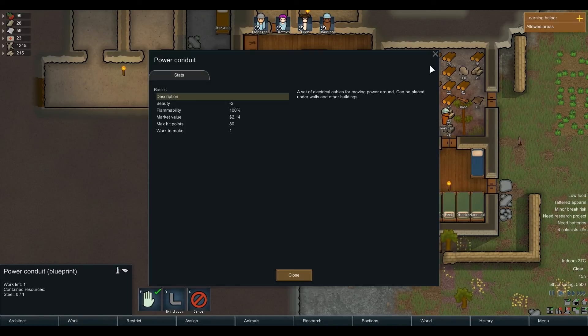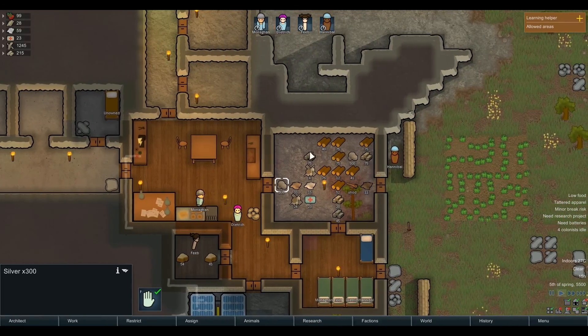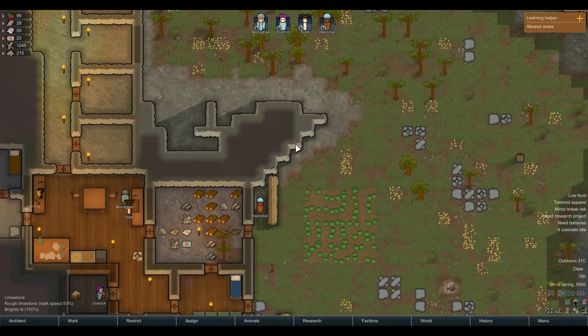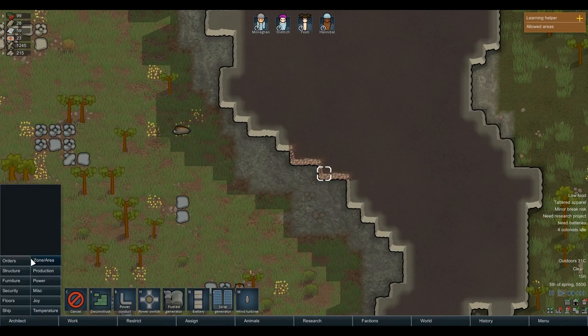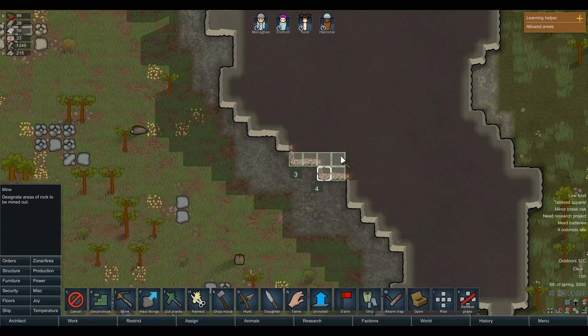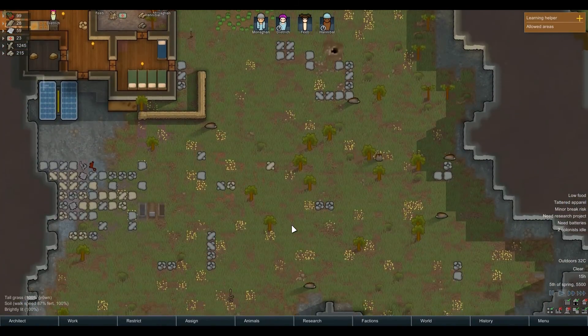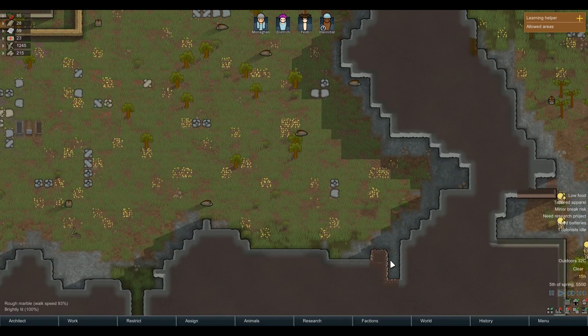Do we need some steel for this? Yeah, I believe so. So we don't have any steel and we cannot build these conduits — I need to find some steel. Compacted steel? Nice. Architect orders: mine this zone. Go go go go guys — got some steel here.